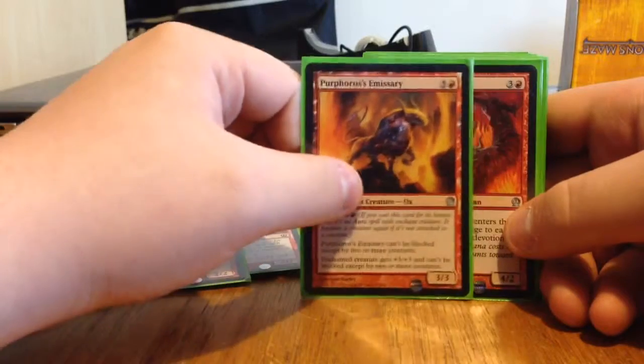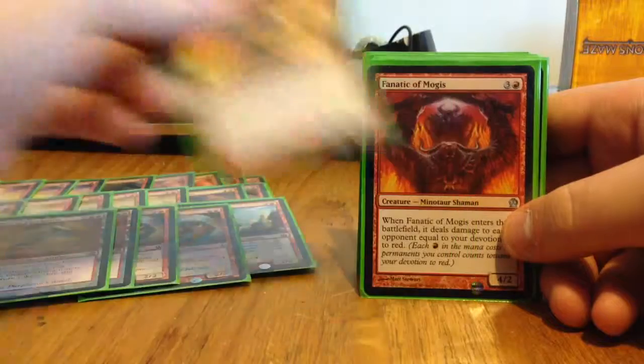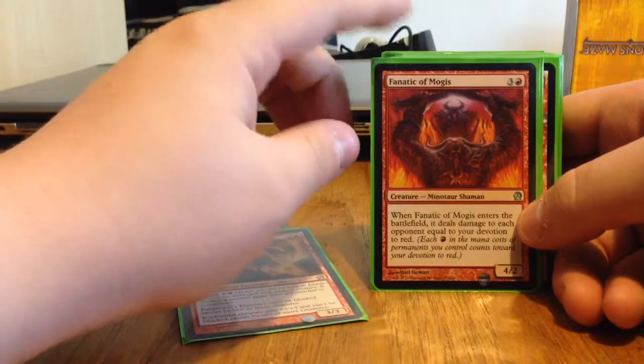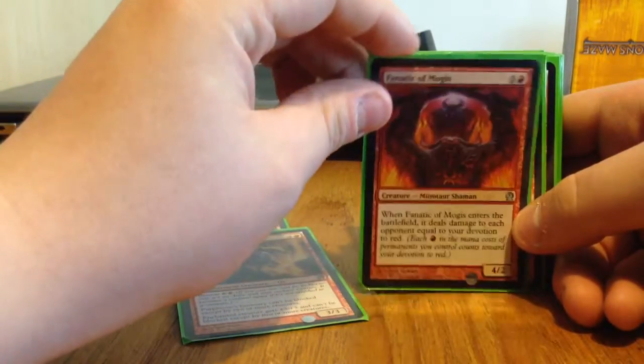Then we've got Purphoros's Emissary — a four-drop 3/3 that can't be blocked by two or more creatures, with Bestow for seven. And Fanatic of Mogis — a 4/2 for four. When it enters the battlefield, it deals damage to each opponent equal to your devotion to red. So it's sort of like a red Gary, but with one devotion for himself.